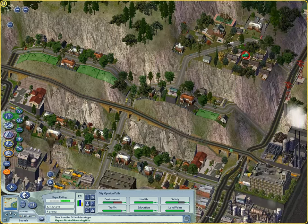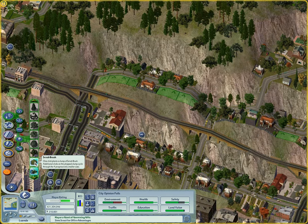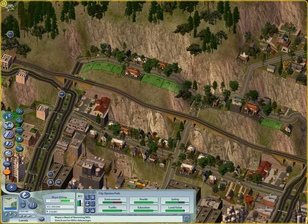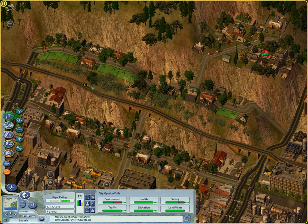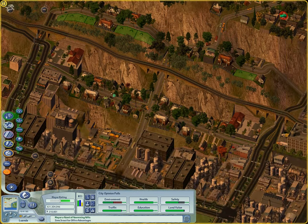That reminds me - I also lost the landscaping work I did along this railway pass. We used to have scattered plane trees along these cliffs, but I think I'm going to go with something else now. Line up these medium terrain floors and make them a bit thicker on the flatter areas. Yeah, that looks fine.